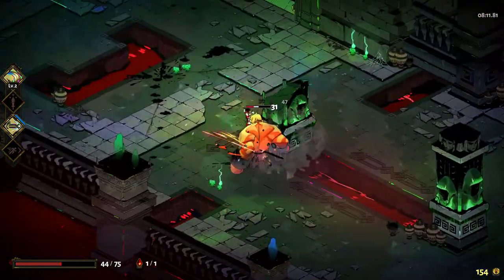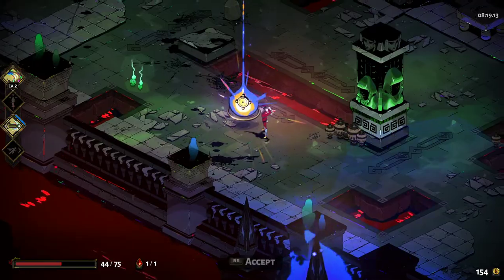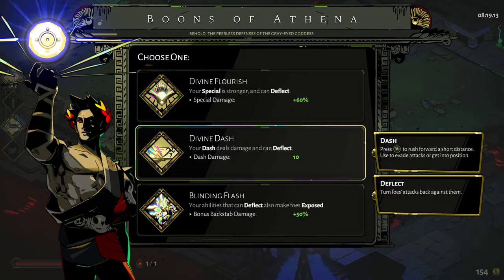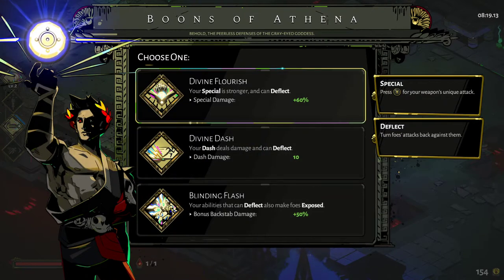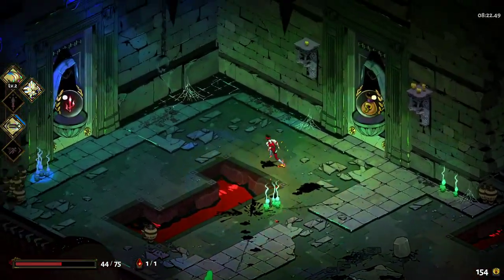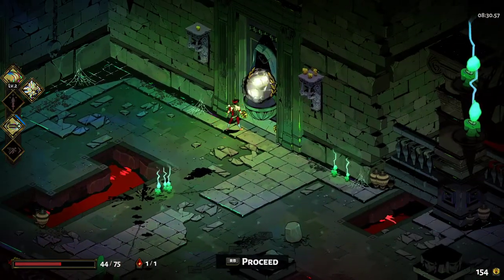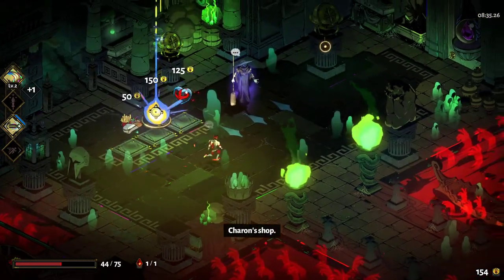We're only getting Athena boons here, which is quite unusual. You'd think some of the other gods — Persephone, Zeus, or Mars — might get involved, but no. Your abilities that can deflect also make foes exposed for five seconds to take more damage. I'll take that — sounds quite good and will give us a reason for the backstabs. Now that's either Mars's boon or the shop. I'm going to go to the shop with the hope I can buy some health. I think I hear the river — Charon's shop.